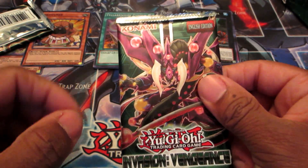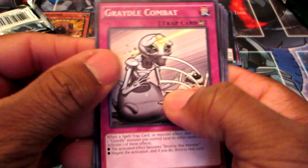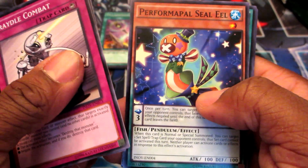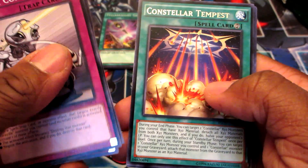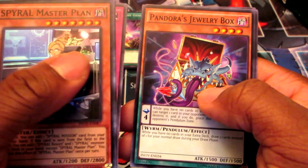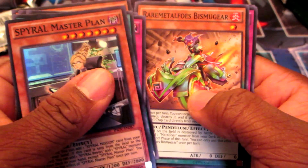Alright, last pack. We've got Gradle Combat, Paleozoic Dynomiscus, Perform Pal Seal Eel, Stellar Tempest, Spiral Master Plan, Andorra's Jewelry Box, Rare Metal Foes Bismagear, Cypher Bit, and Flower Cardian Maple with Deer.